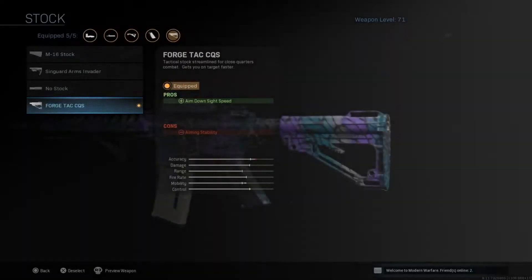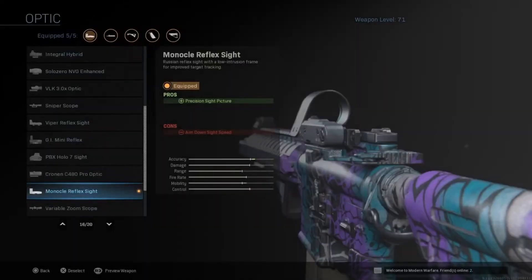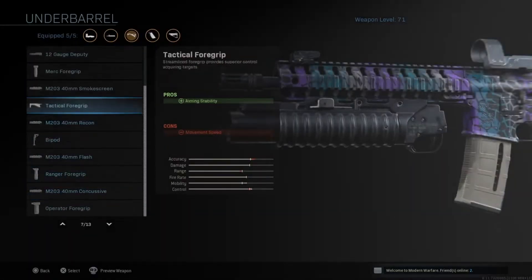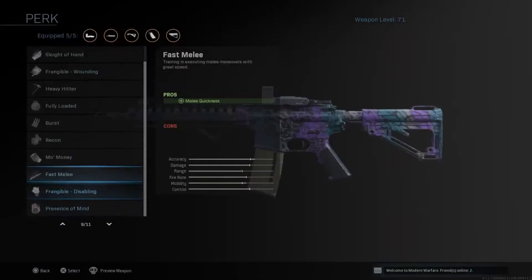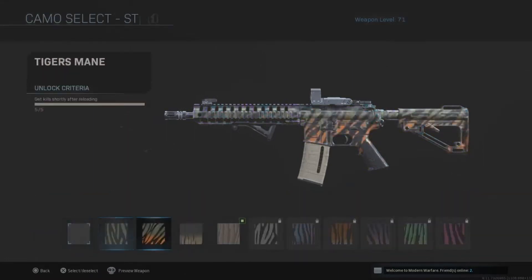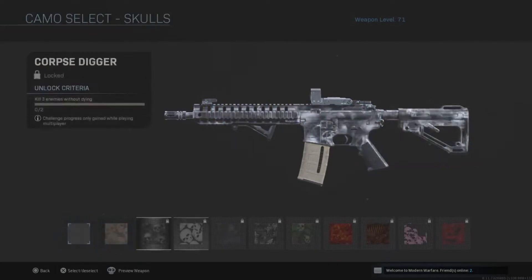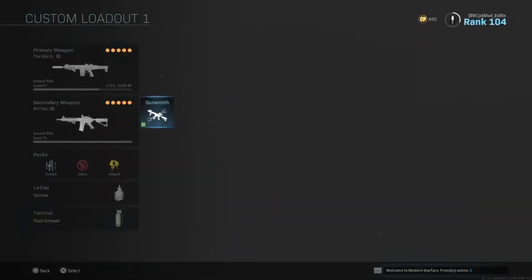We got the Forge Stock — no-brainer — and we got the Monocle Reflex sight. I mean, this is preference. I usually use a mini reflex for all my guns but I just wanted to change it up, give it that more stylish look. The Monocle, you know, it's a cool thing, so I put it on just to spice things up. But overall, this class is pretty simple. There's not a lot of attachments, not a lot of things we're adding. It's just simple stuff, but it's really, really effective. You guys should try it out.